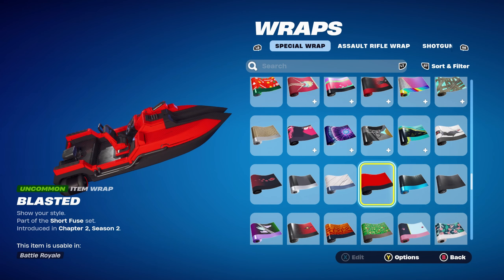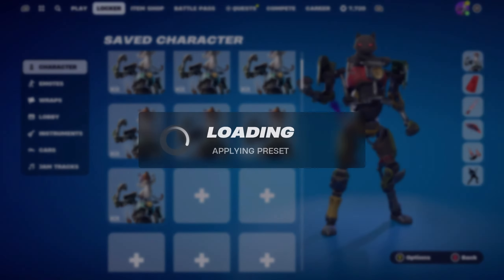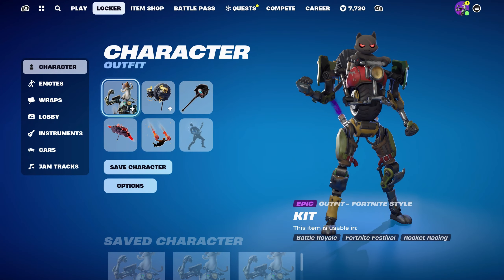The weapon wrap for this combo is the Blasted, part of the Short Fuse set introduced in Chapter 2 Season 2's battle pass — it's TNT's weapon wrap from that season. Using it for the red and the black.